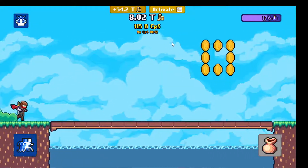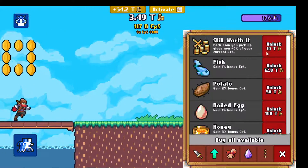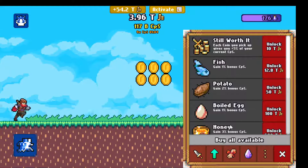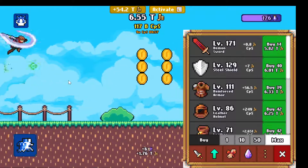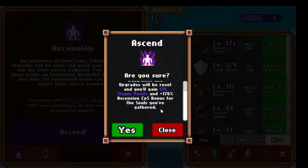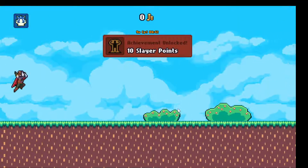Now we get 9x coins per second right now, but since I'm going to ascend, that's kind of not worth it — it's pointless. So let's ascend. Are you sure? Yes. And we gain some slayer points.